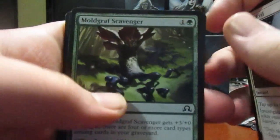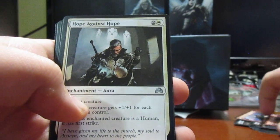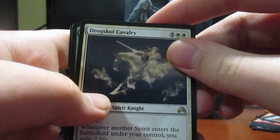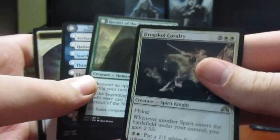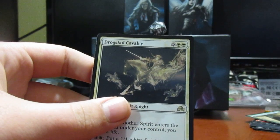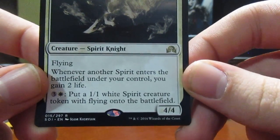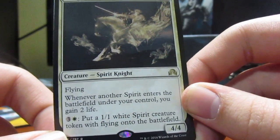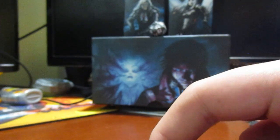Second pack has a little werewolf on it. The flavor of the set is just very cool all around — they've got rats, werewolves, vampires, zombies, devils, all around. Hope Against Hope, Haunted Cloak, Magnifying Glass, and our rare is Drogskol Cavalry with a flip card of Hermit of the Natterknolls. Drogskol Cavalry: five and two white, a 4/4 spirit knight with flying. Whenever another spirit enters under your control you gain two life, and for four mana you put a 1/1 white spirit token with flying onto the battlefield.